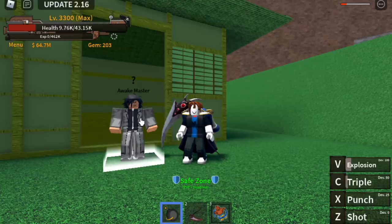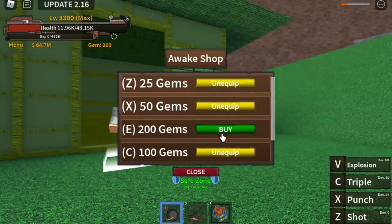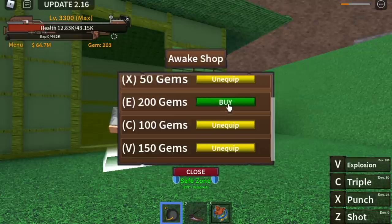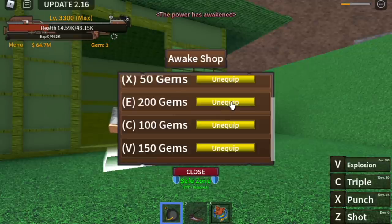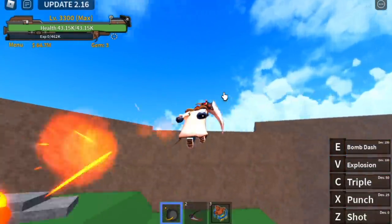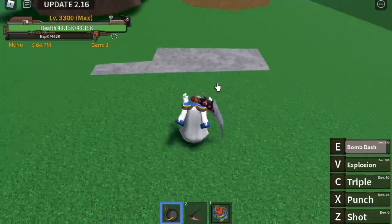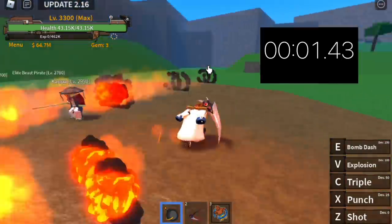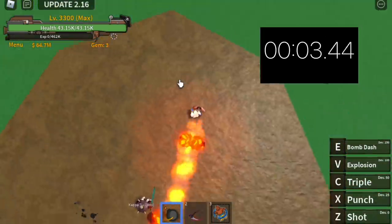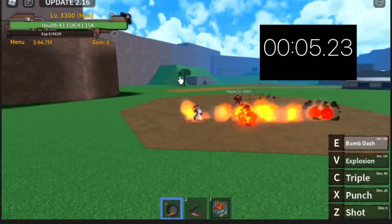Last skill — I think this is the most expensive: 200 gems. This is the fifth skill of the new awakened Bomb Fruit — the Bomb Bash. So let's try it. Two things: this won't damage your enemies, and from the name itself — dash. It's not a flight type of skill, so it is limited to only 5 seconds. Yes, you can only use it for 5 seconds and it will cool down.